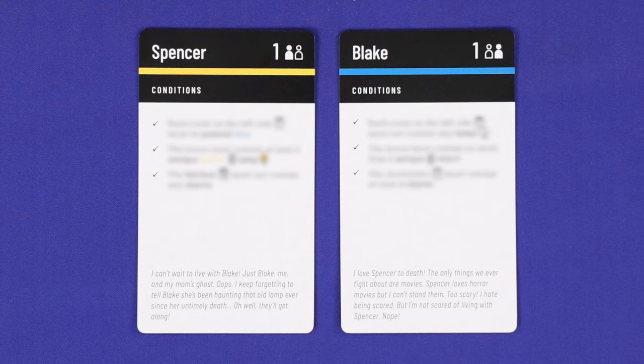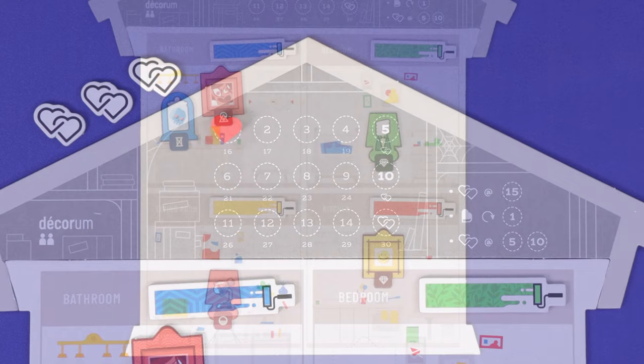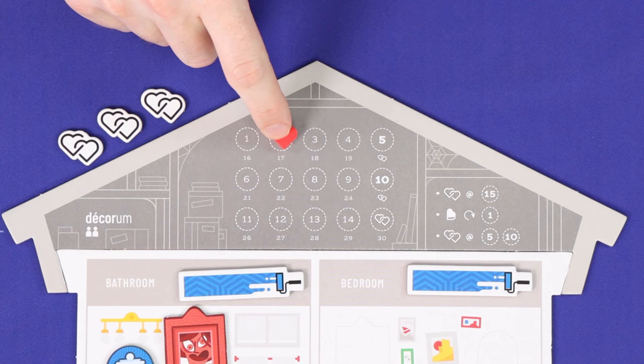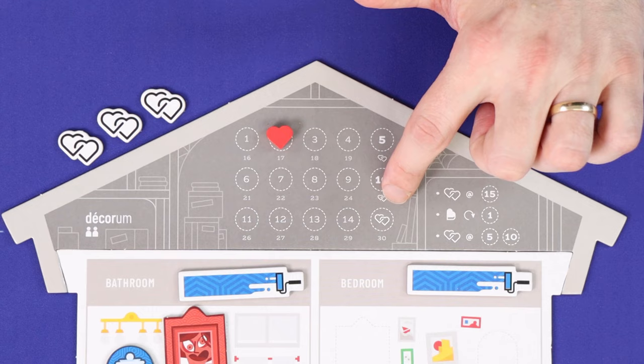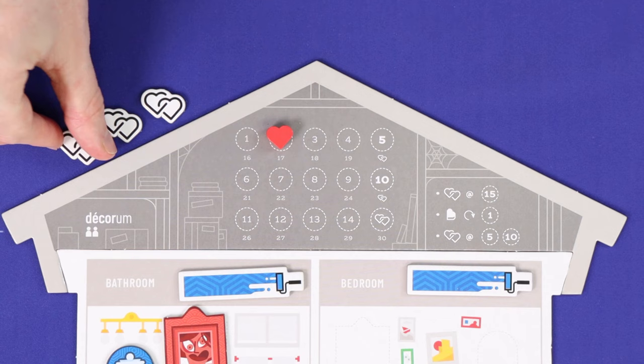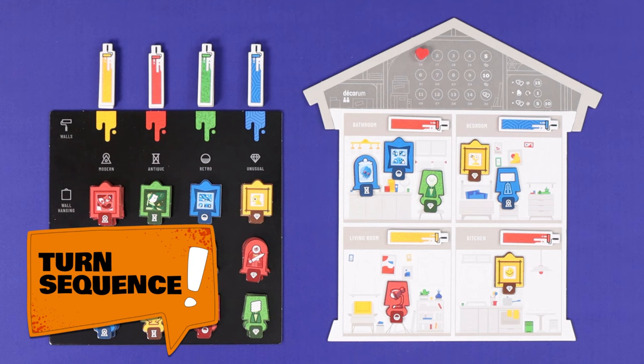Choose a first player and you're now ready to play. Decorum plays in a maximum of 30 rounds, and you'll move the round marker across these 15 circles twice to count them out. In each round, each player will take a turn making one change to the house's decor, and then receiving comment from the other player on whether or not that helped their objectives. Once both players have made a change and passed comment, you'll move to the next round. At the end of the 15th, 20th and 25th rounds, you'll have the opportunity to have a heart-to-heart discussion, through which you can share one of your conditions with your teammate, bringing you closer to the solution. The aim is to fulfil everyone's conditions by the end of the 30th round, and within that, to try to do it as early as possible.